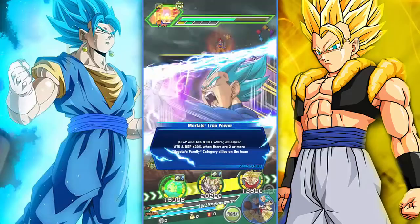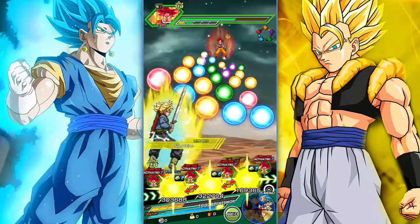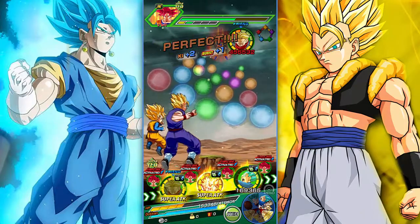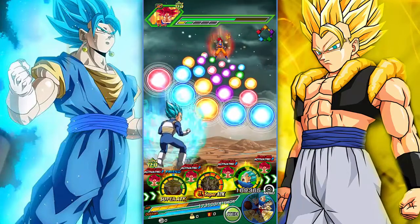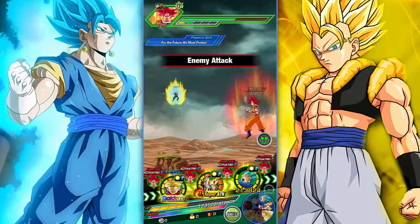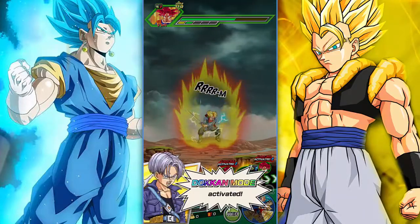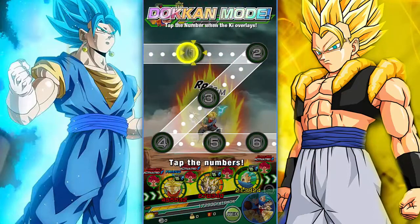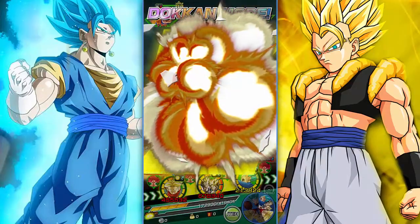Tech Trunks is also a straight pimp busting out his two million attack stat. The items we've been using throughout the run are the Ghost Usher, Android 8, the Weese, and the Princess Snake — pretty standard items for big-time runs like Super Battle Road. We're going to get a nice solid Dokkan attack with a free heal, and I'll go ahead and give it to Tech Trunks. Luckily we didn't miss anything out of perfect Dokkan mode.